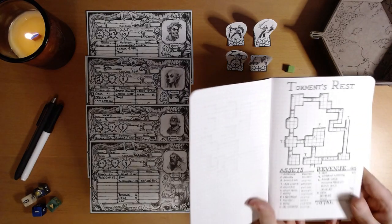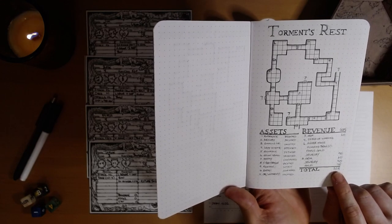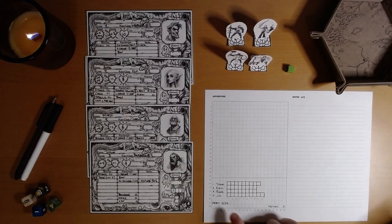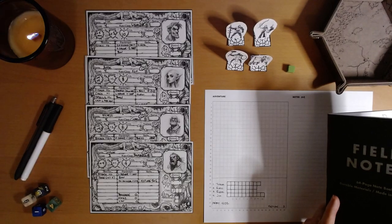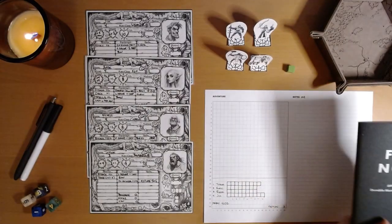We weren't terribly successful in that regard. Everything amounted to about 325 gold pieces, which brings our total debt down to 4,032. Which is still quite substantial. But we did find some powerful items that we'll keep and use.